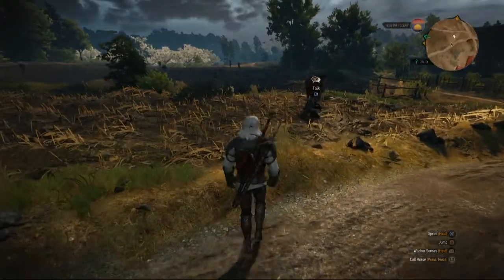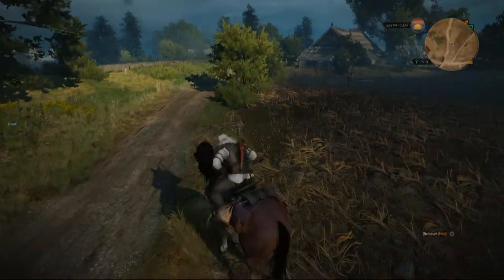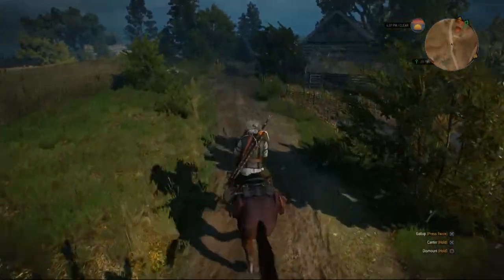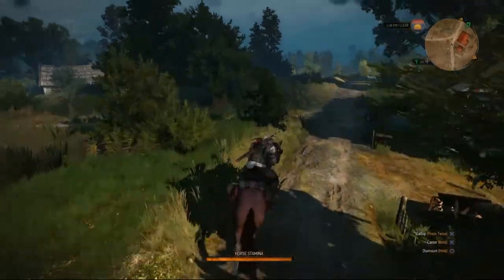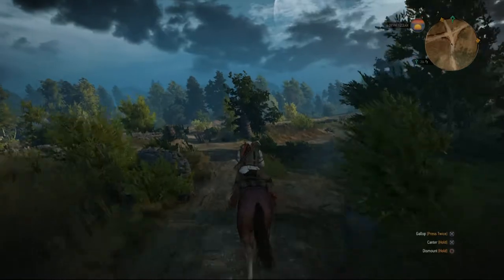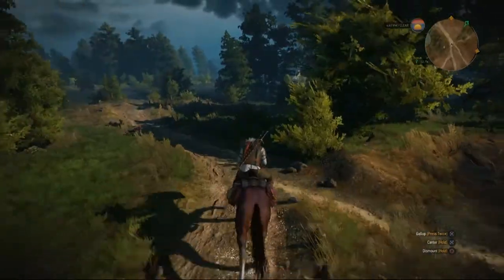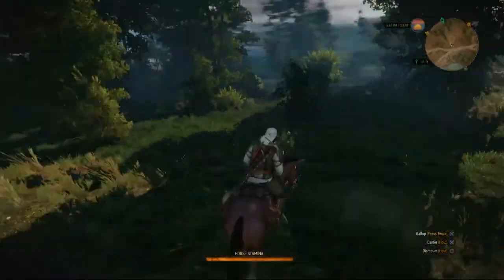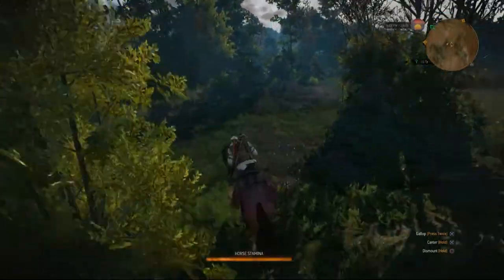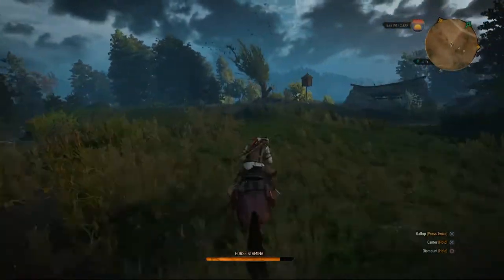Come on Roach, we're going to go and get some Griffin School plans — going on a little treasure hunt and on the way we'll have a couple of adventures. In this game there's gear called witcher gear that you can basically keep upgrading so you don't have to keep getting new armor every time. There's cat gear, griffin gear, and ursine gear — cat gear is light armor, griffin gear is medium armor.